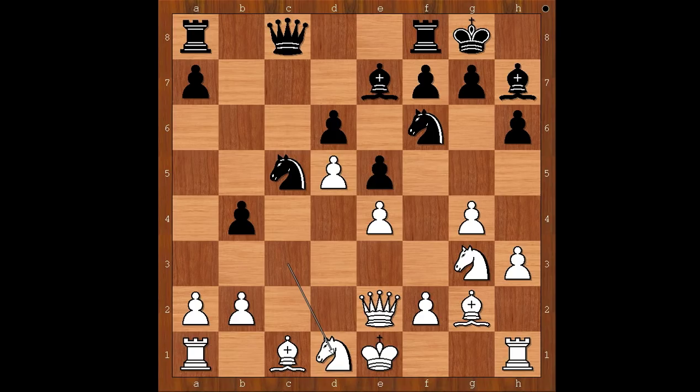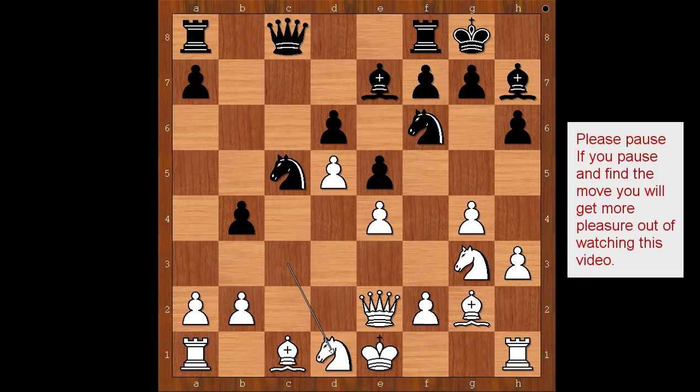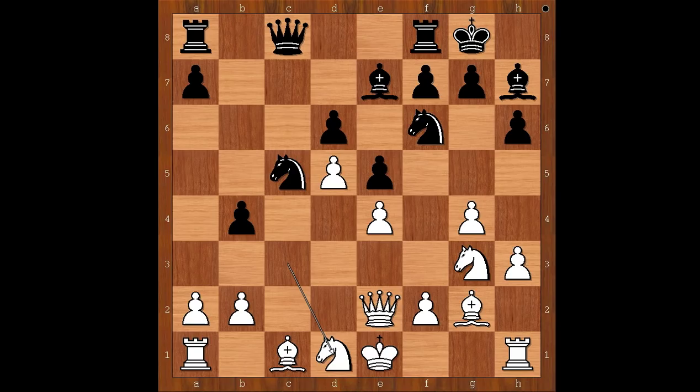I suppose this must have been a very important moment of the game, because Retti was involved in some deep thinking. What was he thinking about? My opinion is that he was thinking about his next move — just kidding, no I am serious. Please pause and find the best move for black. Pause for a minute, maybe only 60 seconds. What did you find? If you pause and find the move, you will get more pleasure out of watching this video.